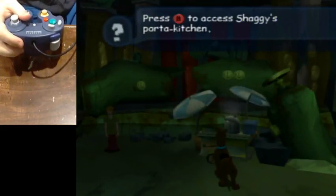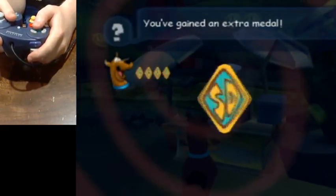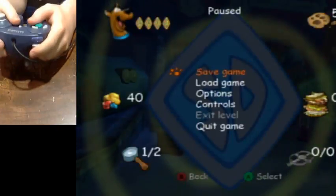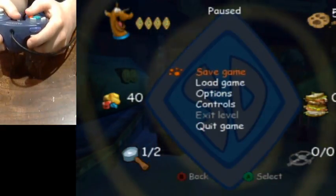Basically in every hub world there's Shaggy's porter kitchen. Every time you get a certain amount of ingredients you get an extra metal, which is basically an extra hit point. See how I have like four metals right here? That's the amount of hits I can take before I die. That should be simple enough.